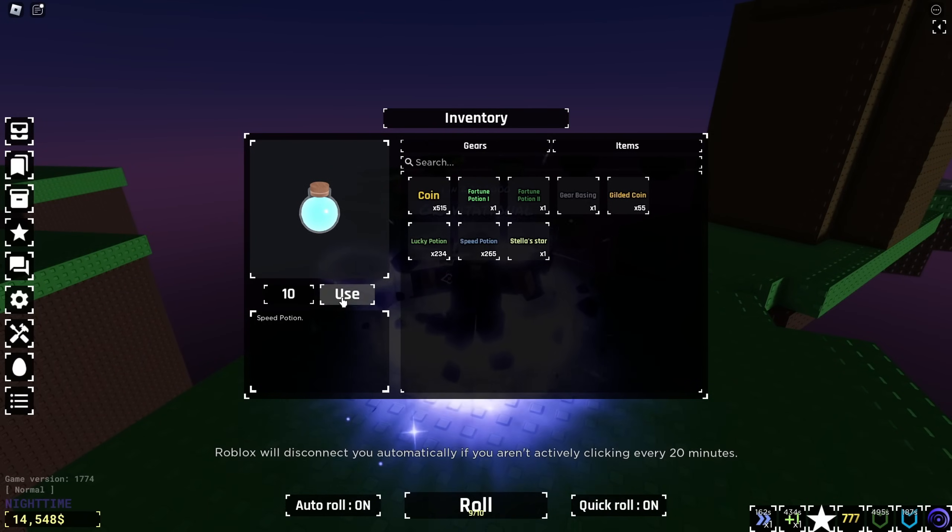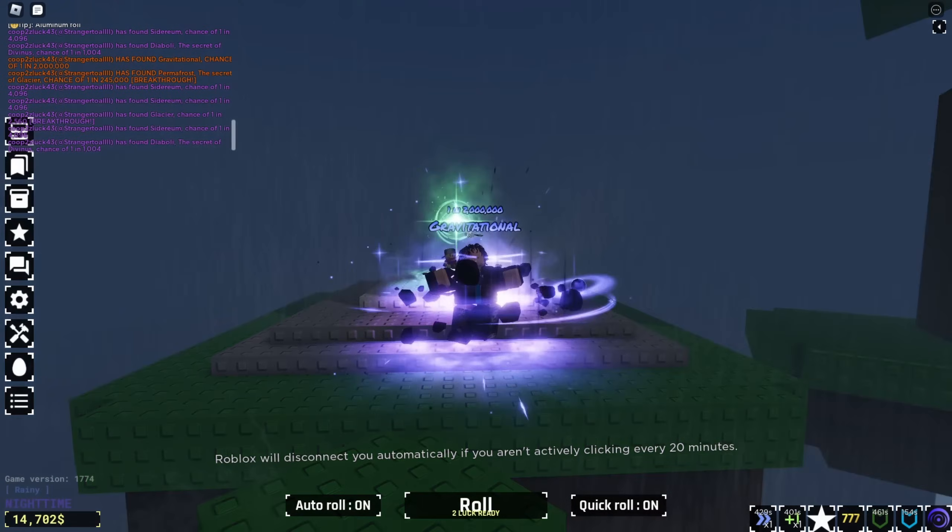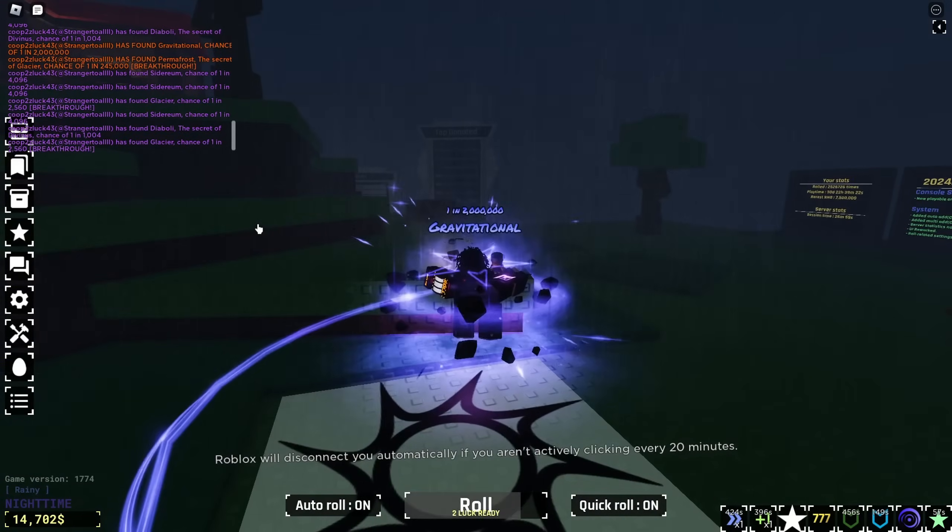Well, we got some stuff. But let's go ahead and waste the rest of these boosts and see if we can get anything good with them. Let's put on like, not that many — like 10. 10 enough? Yeah, 10. So we get Rainy right after two. W. Put a 100 mil in three, two, one.